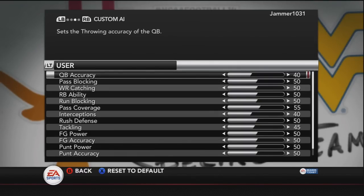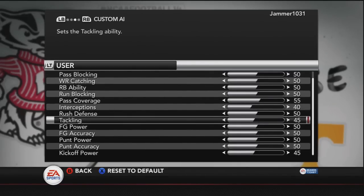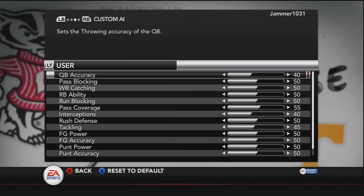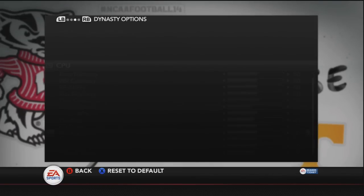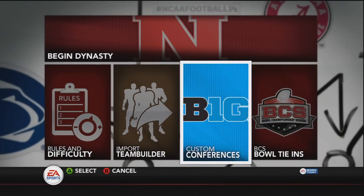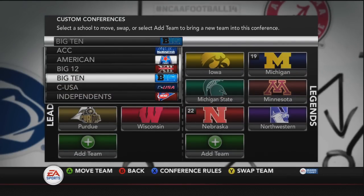I'm leaving all penalties at default. I did adjust a few sliders: QB accuracy was a little too high, pass coverage could use a slight boost, and there are a few too many interceptions. None of the slider changes were too drastic — I only made adjustments of five or ten. For the computer it's basically the exact same thing. I like to keep the settings between me and the computer even and fair unless there's a distinct advantage one side may have.